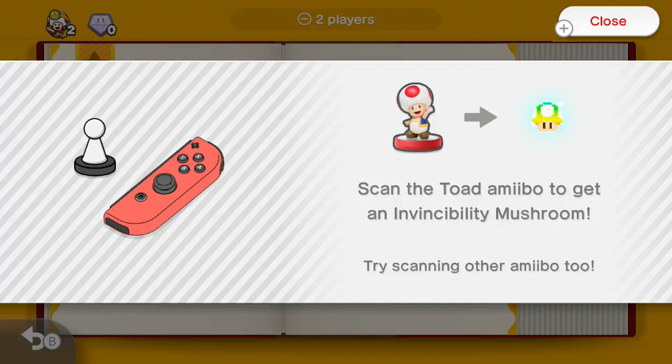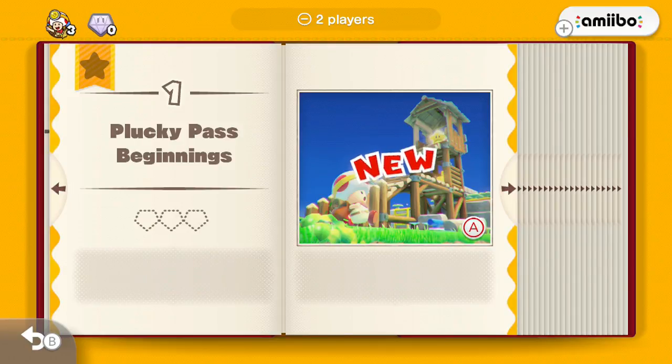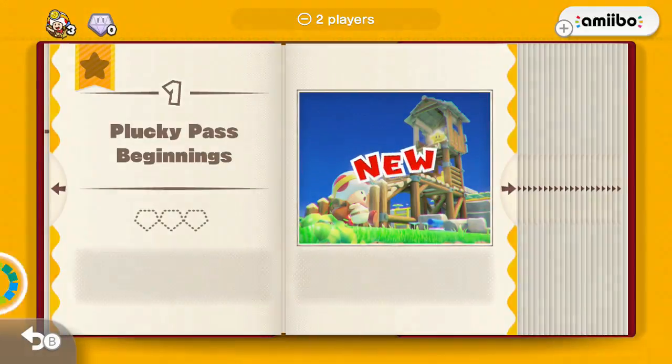I don't really have a Toad amiibo, so what happens out of curiosity if I just use other amiibos? I get a 1-up. What happens if I try to use a Zelda amiibo? They give me life. But just like any other Switch port, they're probably gonna have a limit. Kirby Star Allies — which wasn't really a port, it was just a new game — gave up to a limit of 7 amiibos to use. Hyrule Warriors did the same thing. I'm pretty sure this game's gonna have a limit.